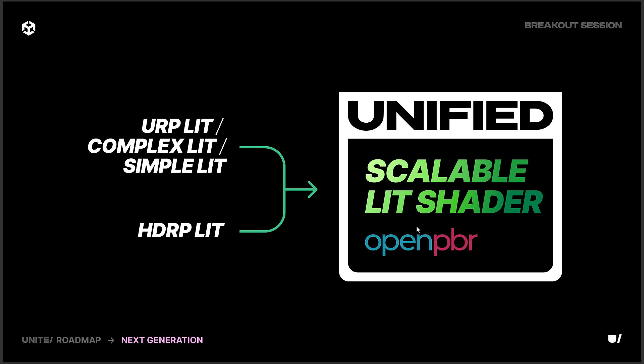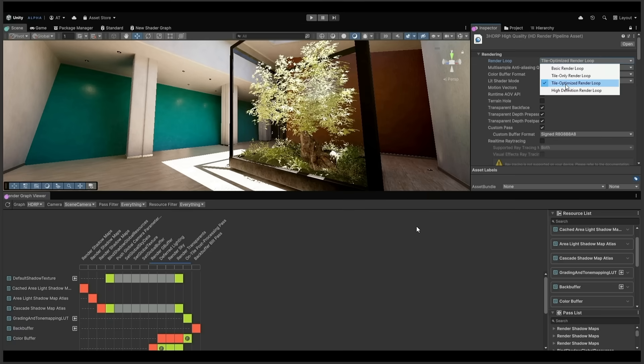The URP lit, complex lit, simple lit, and HDRP lit are all being pushed into the unified rendering pipeline as a scalable lit shader using OpenPBR. So we now have one renderer to rule them all.